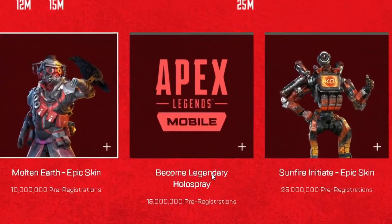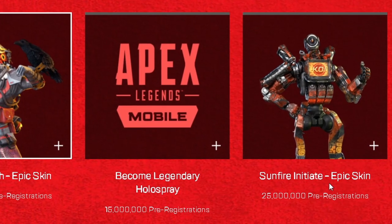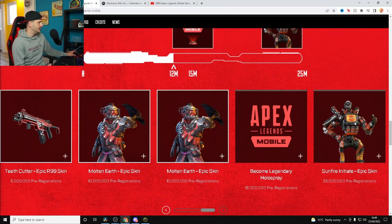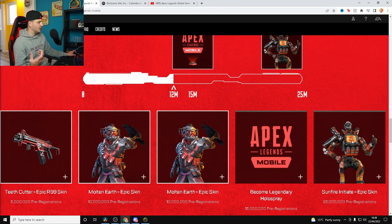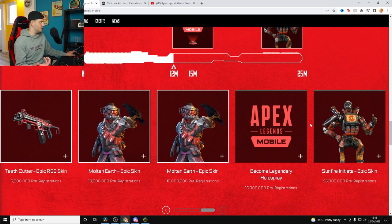If we hit 15 million, we get this cool legendary hollow spray which we can throw around in game. And if we hit 25 million, we get a brand new Sunfire Initiate Pathfinder skin, which looks actually pretty cool — it's a pretty retro skin. I don't know if it's in the PC or console version, but regardless it's coming to mobile. So if we can hit 25 million, which undoubtedly we probably will since we've already breezed past 10 million pre-registrations, then we'll get some more epic skins in our accounts. Now, just to mention — the account you're using on Apex Legends Mobile right now, whether that be on Mexico region or Philippines region, that exact account you have to use in global. Because if you don't, then you'll lose everything you've purchased so far in the soft launch and you won't get any of these pre-register rewards as well. So make sure you're pre-registering on the same account that you're playing the soft launch on right now.